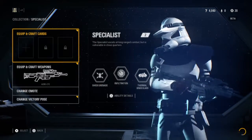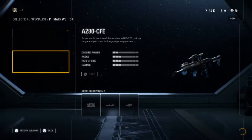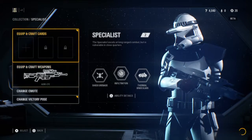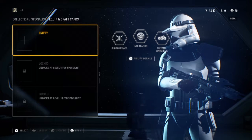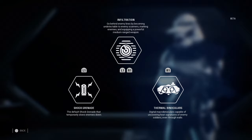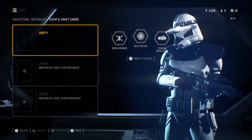Then we have the Specialist. The Specialist excels at long-range combat but is vulnerable in close quarters — in other words, this is a Scout Sniper class. He comes with the Vulcan 38X and then the A280 CFE. Looking at his star cards: Shot Grenade, just a grenade; Thermal Binoculars, which are very useful — when you use those you can see through buildings and spot enemy soldiers; and then Infiltration, which is super powerful. You hit those two buttons, swap to a short-range weapon, and you can run around and shoot people up close. It's really, really good — when you get in a clutch situation, you activate that.